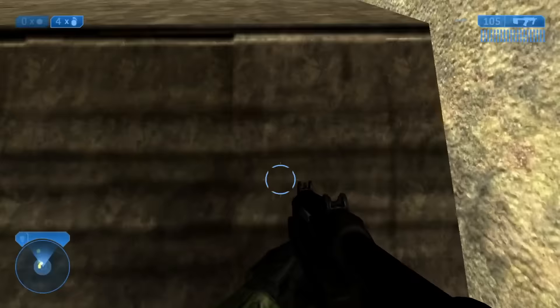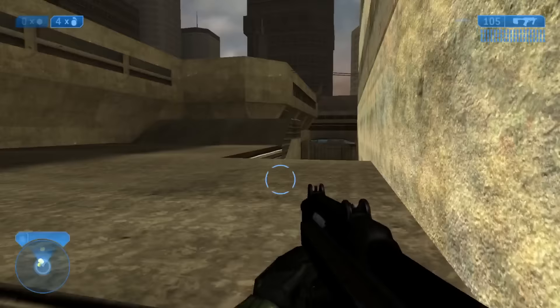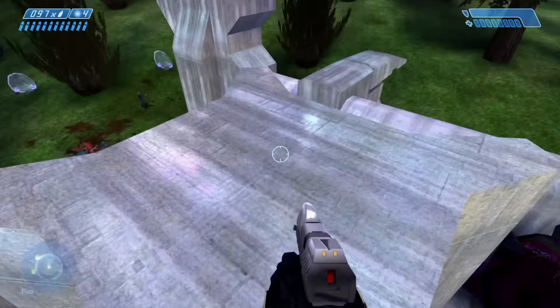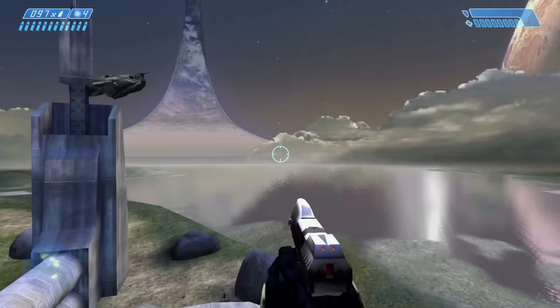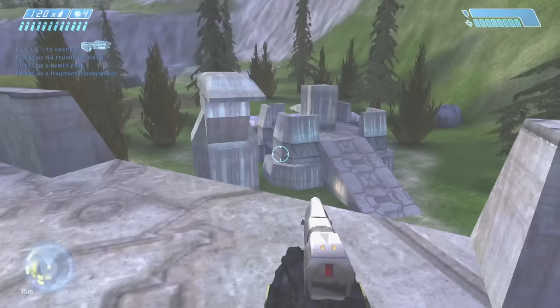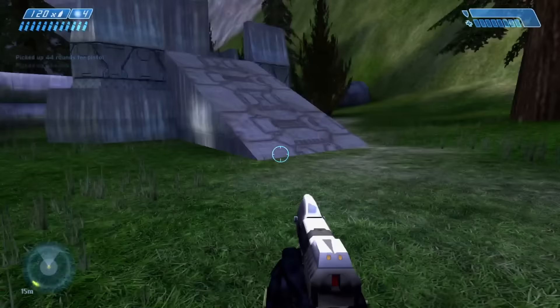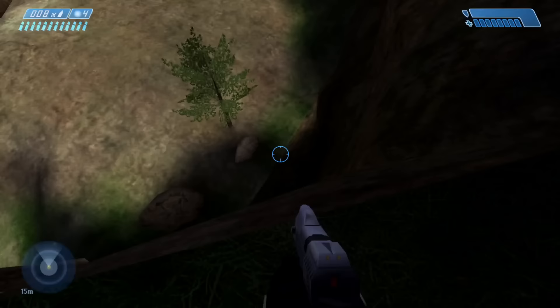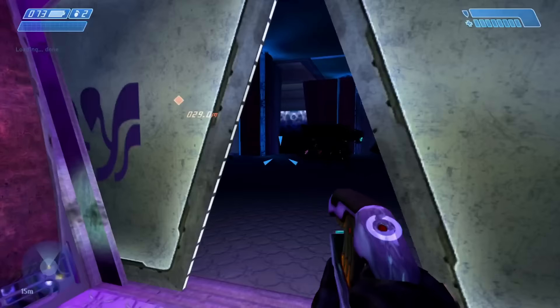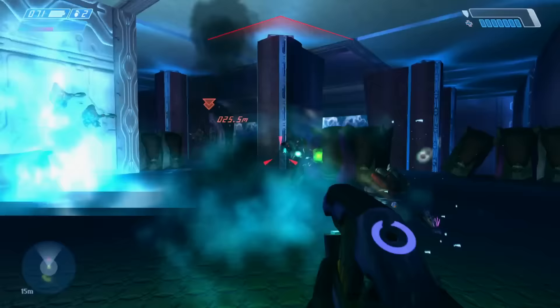Starting with the player itself. Halo CE has the lowest jump height out of any Halo game — 2 and 3 showed that higher jump velocity allows for more potential in the vantage points you can reach. So it's been extended here, letting you more often take advantage of the verticality in level design, albeit not quite as high as those two games. By a similar vein, the vanilla fall damage height was too punishing, so I've tweaked it to be a bit more reasonable for your stature as an armored super soldier.